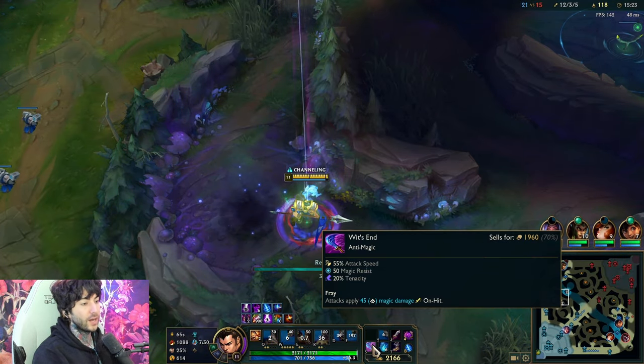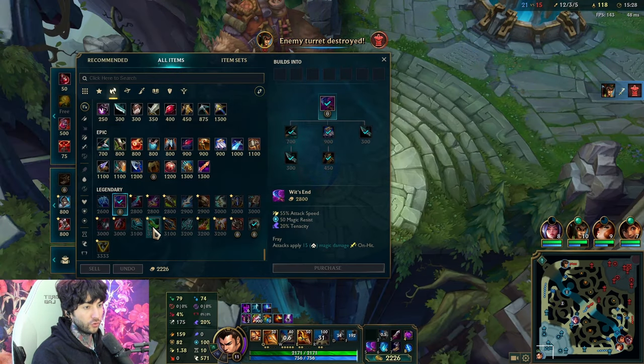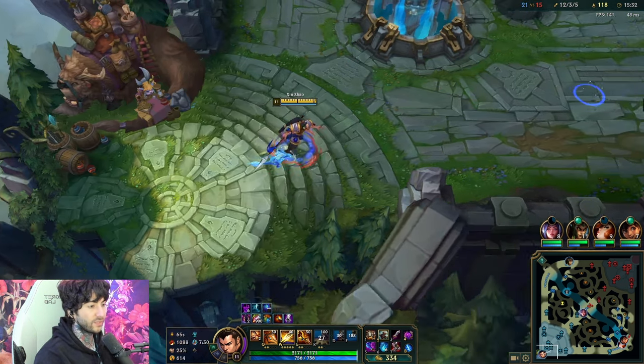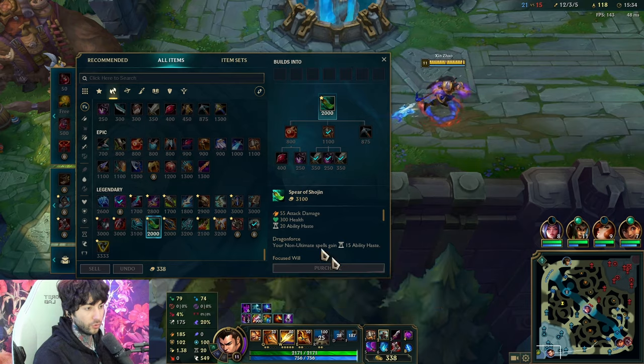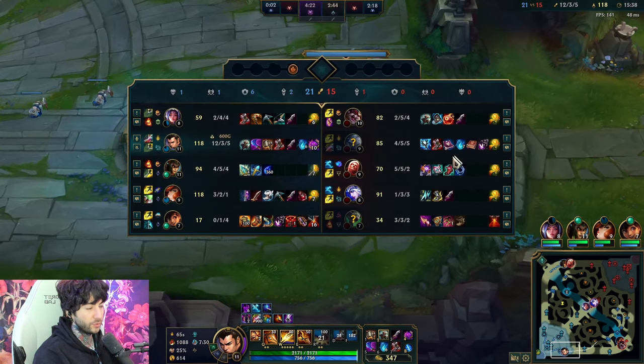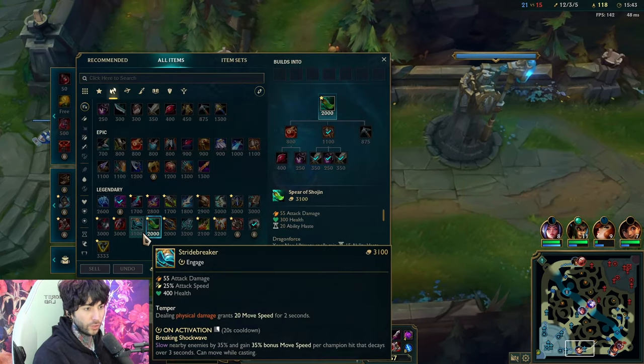This item gives you tenacity, the on-hit effect, plus just MR in general — very good. We'll probably go into Spear of Shojin next. We'll see what items we want. Warhammers... actually I think I'm going to go Tabby's this game. Tabby's for the physical damage I'm not going to be able to reduce with Wit's End. Plus, Kled is going to auto me a lot, Ashe is going to auto me a lot.